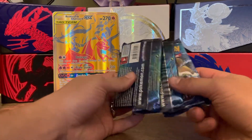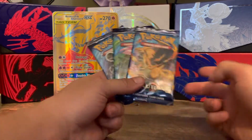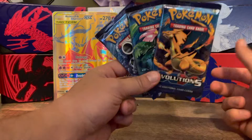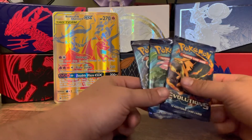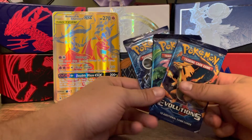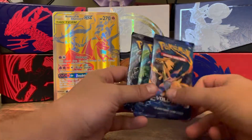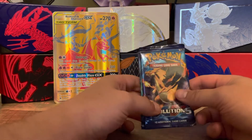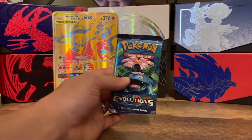I'm going to be opening three packs of XY Evolutions I found at the local card store. Normally I see these online for about 20 to 30 dollars, but these were in the card store for 15. I recently got a few out of a mystery box and opened them in another video. We've got Blastoise, Venusaur, and Charizard artworks on the front. Let's dive in with the Venusaur pack.